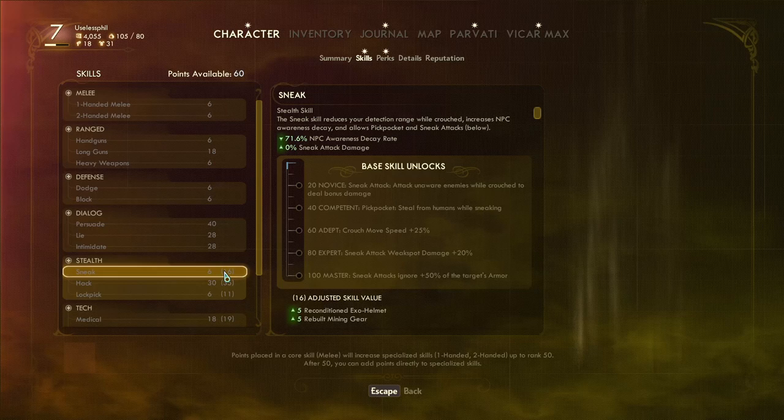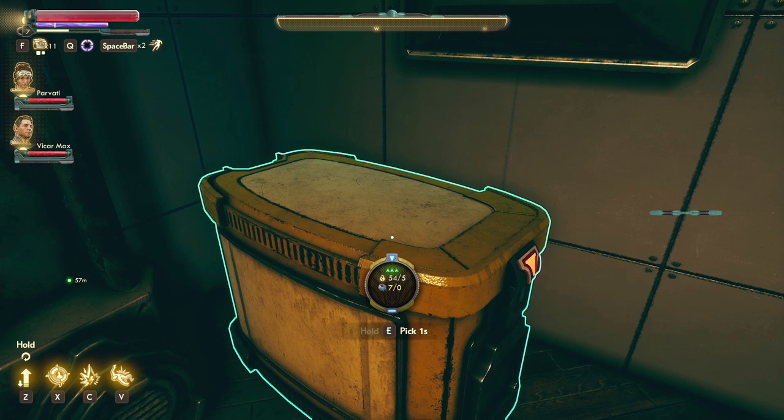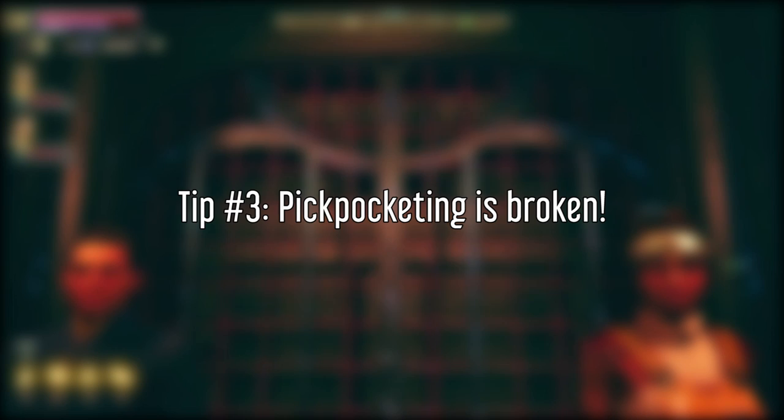My second tip is to get lockpicking to at least 20 points. Lockpicking requires magpicks, which is a consumable item, and at 20 points of lockpicking it will reduce the cost of the magpicks that you need to use to open a lock, including the very easy locks which will then become free. Since they're free to use, you can open them all up and you won't be burning through magpicks. And by the time you do encounter harder locks, you will have some magpicks to spare.